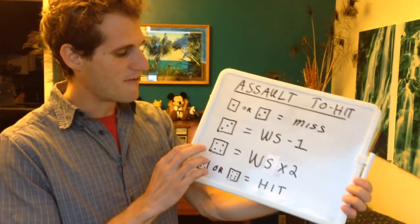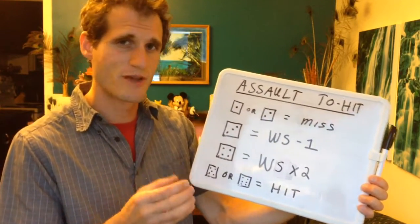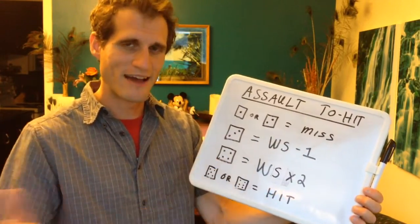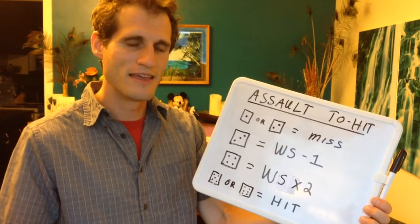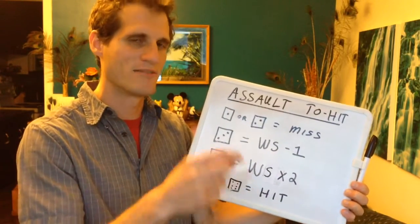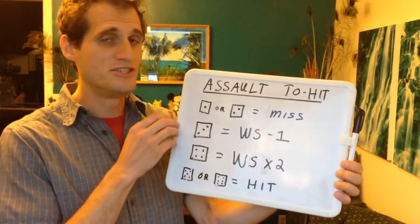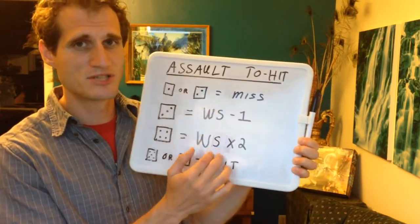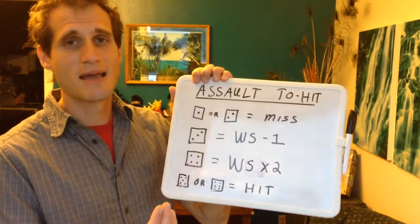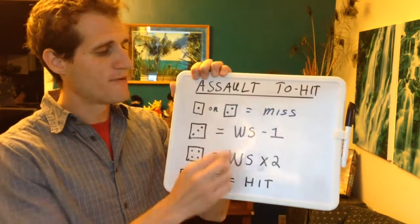A four does a huge jump. Normally in Warhammer and in Games Workshop style games, four or higher is the 50th percentile of a d6, and usually a four means whatever your stat is can be a stat of the same value or less. However, in this particular table it skyrockets — it's weapon skill times two. If I'm using a weapon skill of four and I roll a four, that means I am now beating a weapon skill of eight or lower. Eight is a huge jump from three.